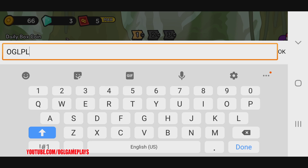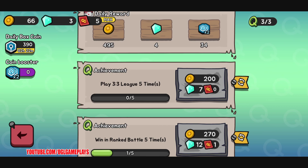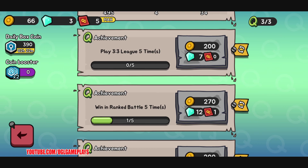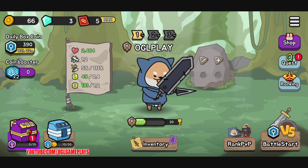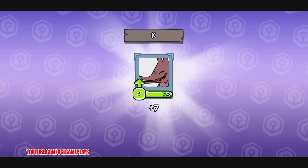This is a kind of asynchronous battle arena. Let's open the box and put in our name. We have quests also — play three versus three league five times, win in ranked battle five times, open five normal boxes. We have a special purple box to open too. We got some new equipment!